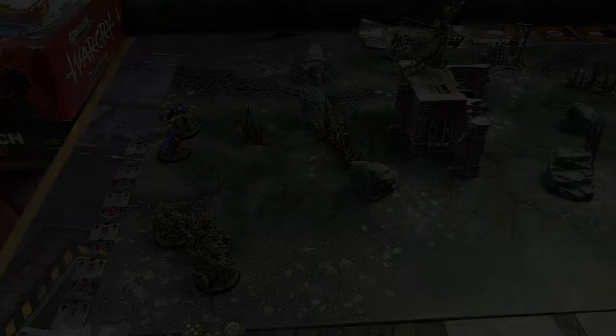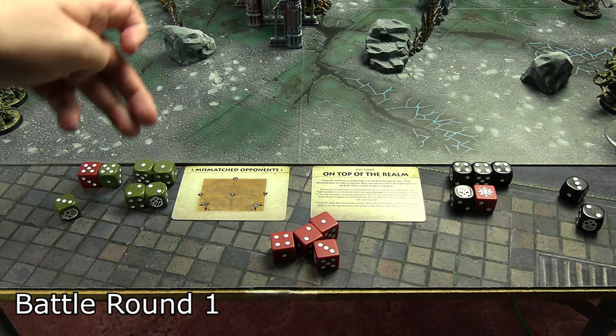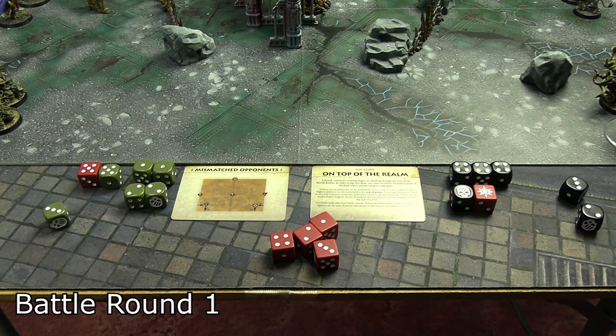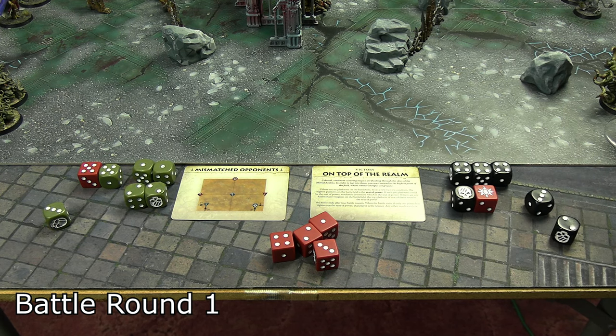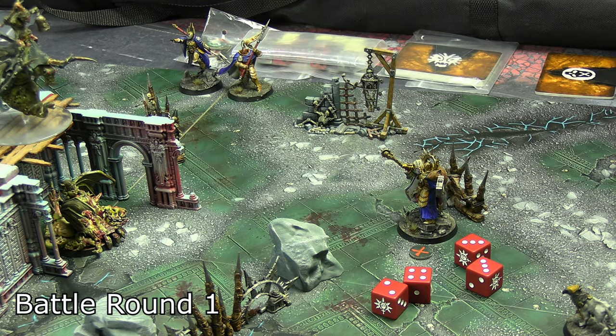Let's jump into round one. The Nurgle demons rolled a double one, a double two, and used their wild die to create a double five, leaving them with just a single three. For the Stormcast, they had a triple four and used their wild die to turn a single six into a double, leaving them with two singles — meaning the Stormcast are taking first activation.